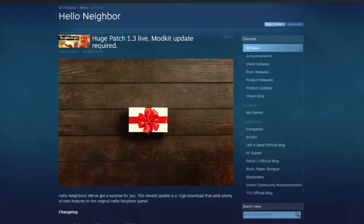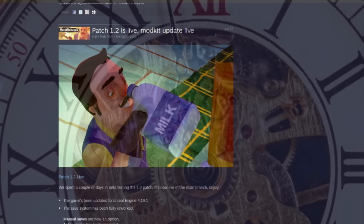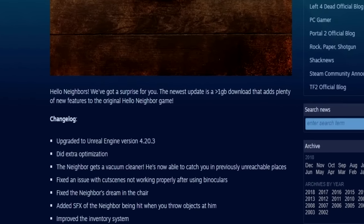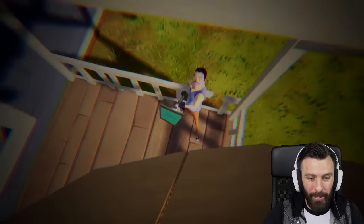It's been around 84 years since Tiny Build and Dynamic Pixels gave us anything with regards to an update that brought something new and refreshing to Hello Neighbor. However, on the first of December an update dropped — the neighbor got himself a new vacuum cleaner that gave him a little more edge over the player, and there were a few tweaks to the neighbor's artificial intelligence.